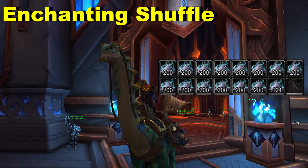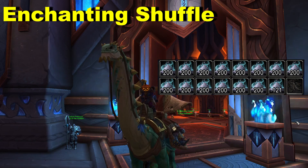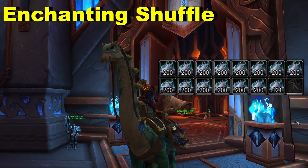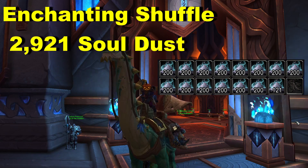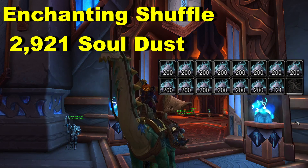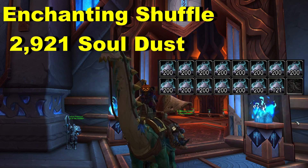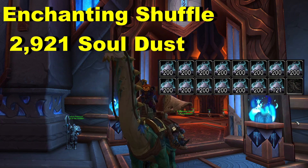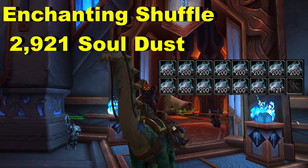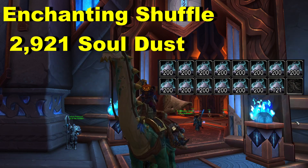Moving on to the other part of the shuffle that I have personally been using a lot is the enchanting part of the shuffle. After crafting 1,000 bracers and disenchanting them, I got 2,921 soul dust, which means averaging roughly 2.9 soul dust per bracer. Currently, the average market value for soul dust is 50 gold each, which comes out to roughly 146k in soul dust value for disenchanting 1,000 bracers.